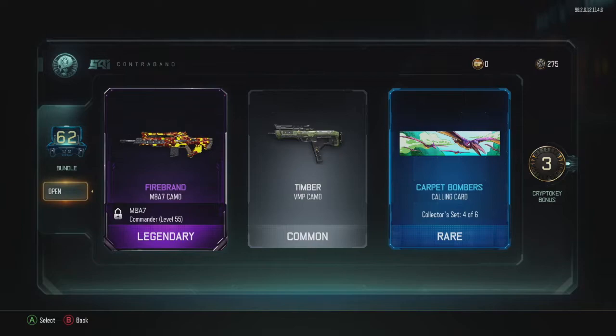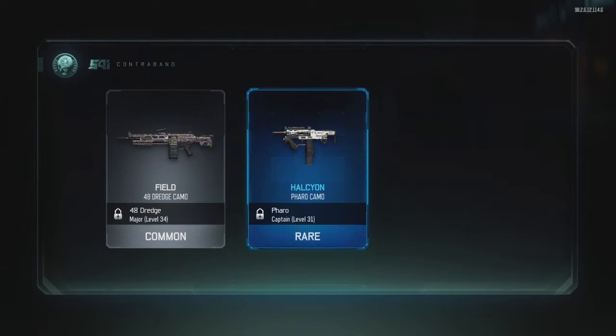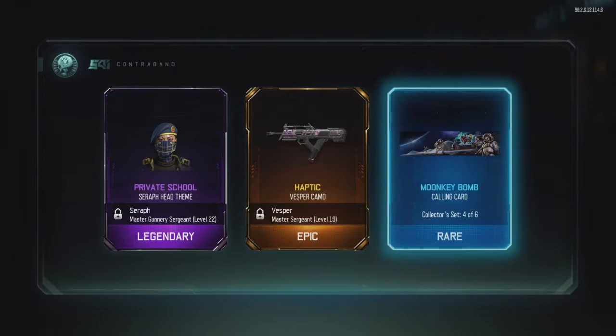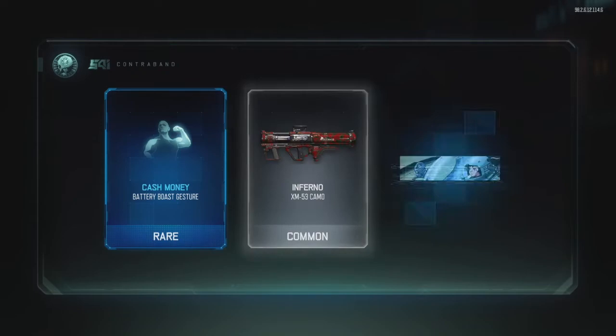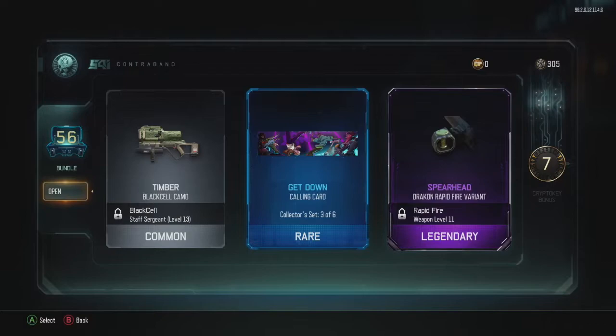Game's only been out for like three years and I'm still enjoying it. We still got 60 more to open. A Private School thing, a Haptic Vesper camo — the Vesper's a nice little SMG I like to use a lot in zombies. This one doesn't look too special at all. Couldn't even give me extra cryptic keys — what the heck is up with that? Another bad one. No, I ain't happy with that one, that was terrible. A Spearhead Draken rapid fire variant — interesting.